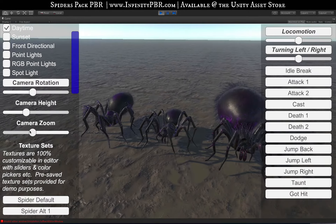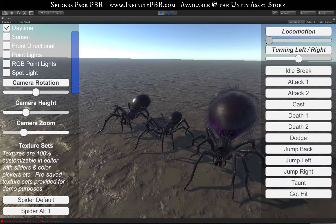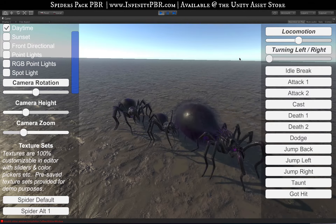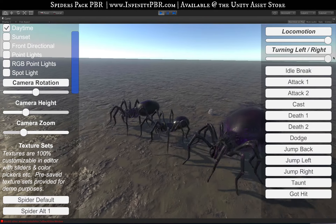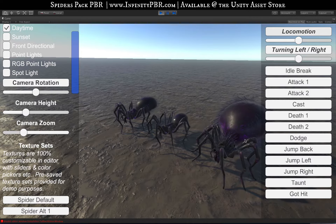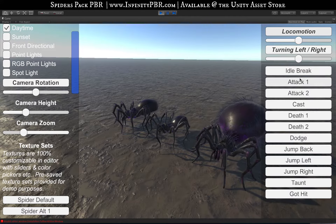Now let's look at the animations. This is the idle. We have walking forward, walking backward — each one is animated with its own animations that fit the character. We have turning right and turning left. You can also blend these together; unfortunately right now turning right and walking looks great, but turning left and walking does not — that's something I'll be fixing. The reason is that which foot starts during the turn needs to be adjusted. Here's the idle break animation.